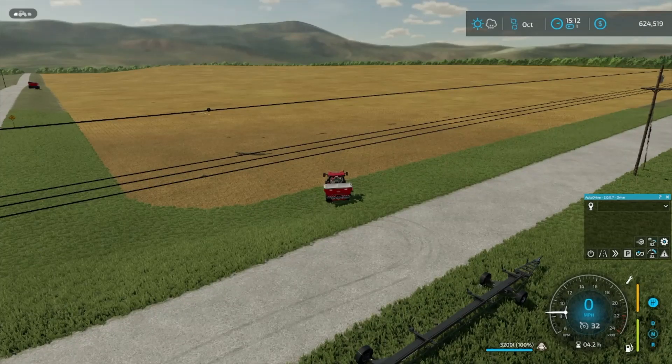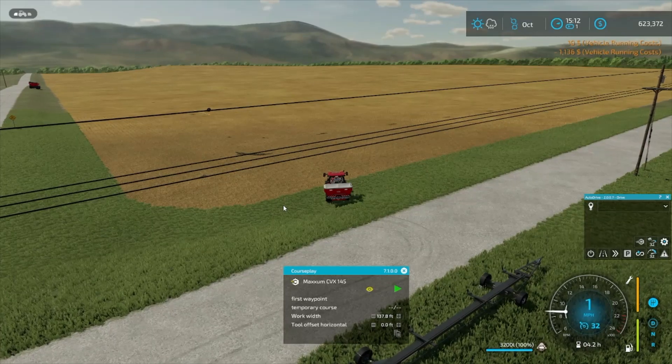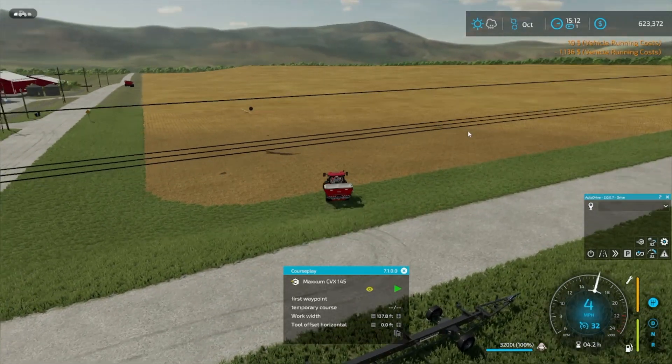I decided to sell the pull-behind spreader that we used for lime spreading. I got rid of that because this little spreader spreads a big path, and right now that's kind of what we're in for. We've got a temporary course — first waypoint. Let's tell him to go to work.